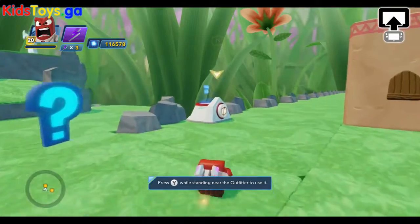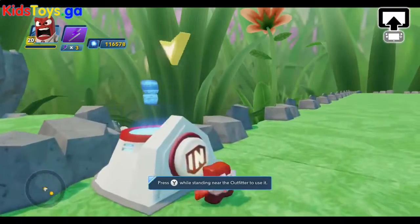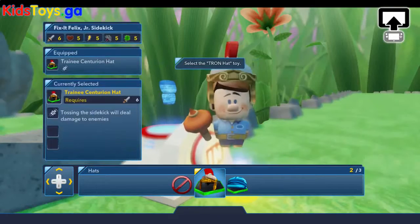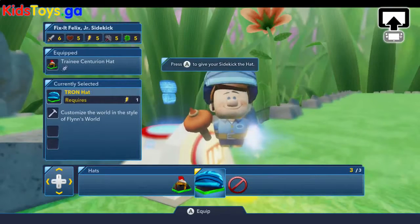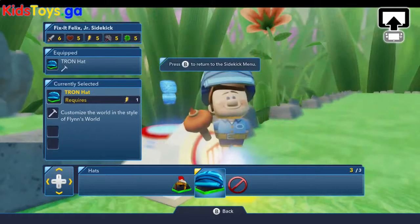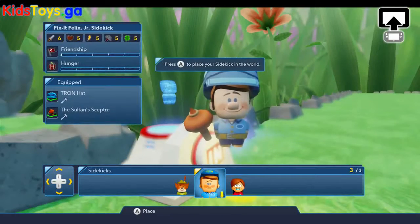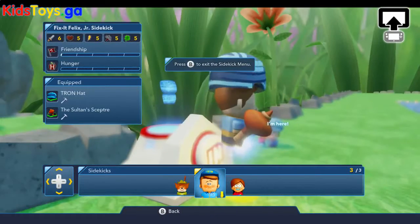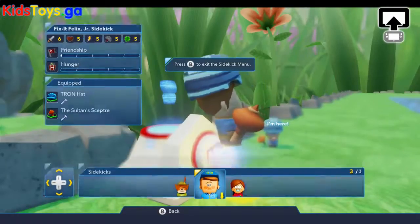The Tron hat! Let's go take a look at the Tron hat and see what it does. This lets you build with Tron style. Let's see what he does now with the Tron hat and the Agrabah Wand.